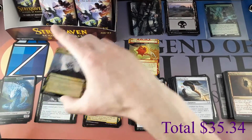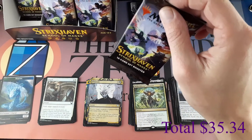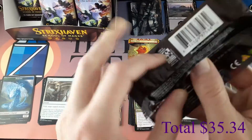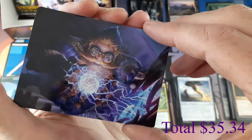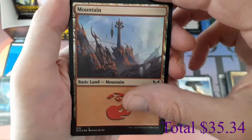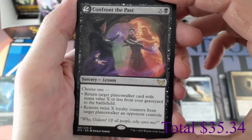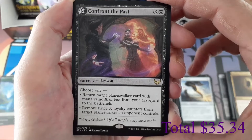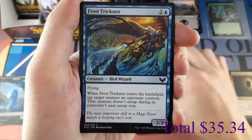Pack nine looks like we'll have another list card — they say you get one in every four packs approximately. Storm Kiln Artist. We have a foil Mountain! Rare Lesson: Confront the Past — for X and one black; return target planeswalker with mana value X or less from your graveyard to the battlefield, or remove twice X loyalty counters from a planeswalker an opponent controls.